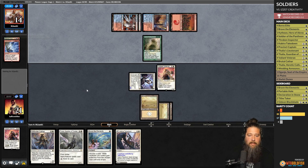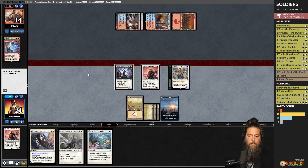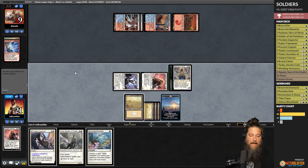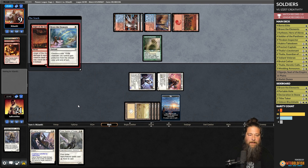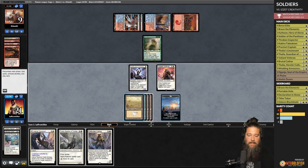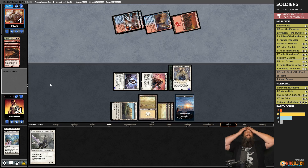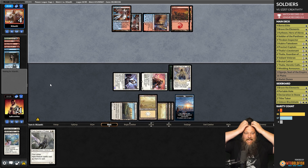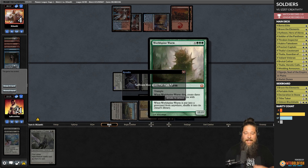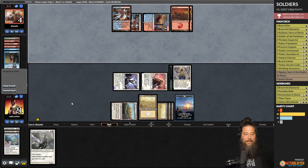Indomitable Creativity hits for a Worldspine Wurm, but Brutal Cathar can answer that. We draw Plains, play Brutal Cathar, exile the Worldspine Wurm, and hit opponent down to nine. Opponent untaps and gets the Worldspine Wurm back, but we have another Brutal Cathar. We hit opponent down to four. After a desperate cycle, opponent scoops it up. Soldiers are apparently more powerful than a Worldspine Wurm cheated in for four mana. We had Valiant Veteran in the graveyard to potentially grow the team — that was a good win!